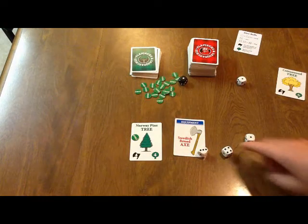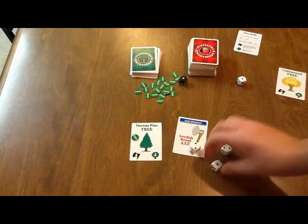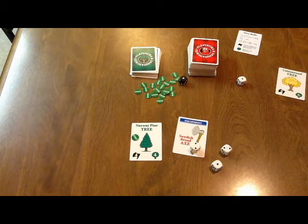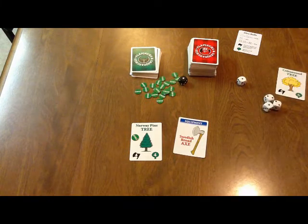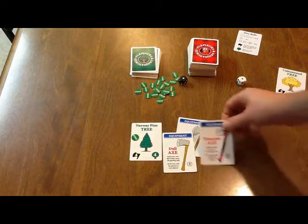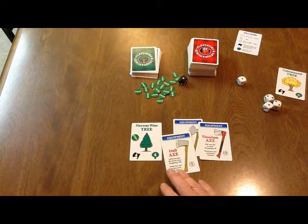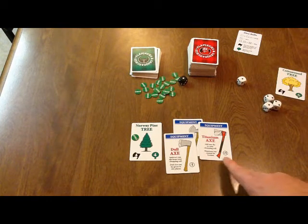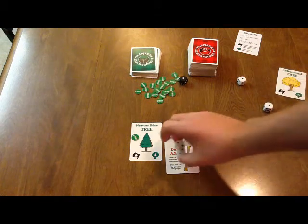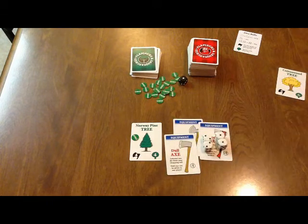Threes are misses, as are ones and twos, unless you roll three ones or twos in a single roll. If you do that, you break your axe. As you go along, maybe somebody's going to get a little jealous and hit you with a dull axe, or maybe you get a nice titanium axe. These give you pluses and minuses to the number of dice you roll. With the dull axe you roll two dice, whereas the titanium axe lets you roll four dice in a single roll.